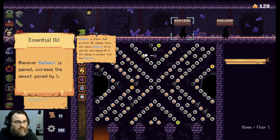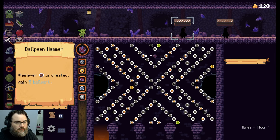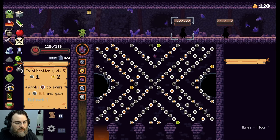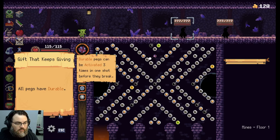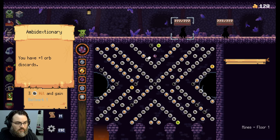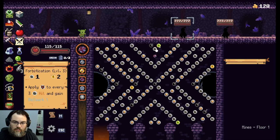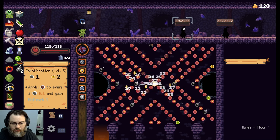Next up we have Essential Oil, and this is one of the relics I'd consider, well, essential. Each time you get Ballwork, Essential Oil gives you one extra Ballwork, essentially doubling the effectiveness of all your orbs. This next one probably made my run — if you're trying to unlock Balladin, this is the relic to search for. Ball Peam Hammer synergizes perfectly with Forbification: every time you create a shield peg, which Forbification does, you get five Ballwork. Add Essential Oil — that's six. Add the one you already get from Forbification — that's seven Ballwork for every three pegs you hit. It builds fast.